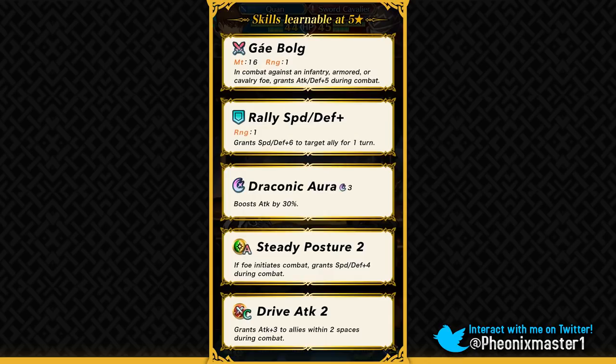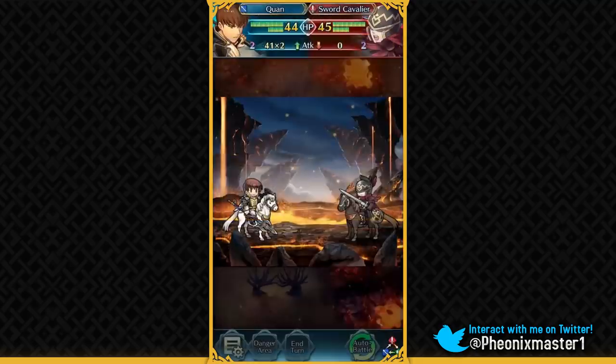If you run something like Attack Tactic on his slot C and Res Tactic on his Sacred Seal, you can basically use Quan to give a plus 6 boost to all of the stats of an ally, which is definitely incredible. He has got Draconic Aura as a special, and Steady Posture as a new skill gives you plus 4 speed and defense. Defense is definitely pretty nice, but speed — not a lot of units need speed in the enemy phase. That's why Bracing Stance is more coveted, as it gives plus 4 res, but this can definitely be useful, and if Quan has decent speed it will be pretty useful for him. He has also got Drive Attack.